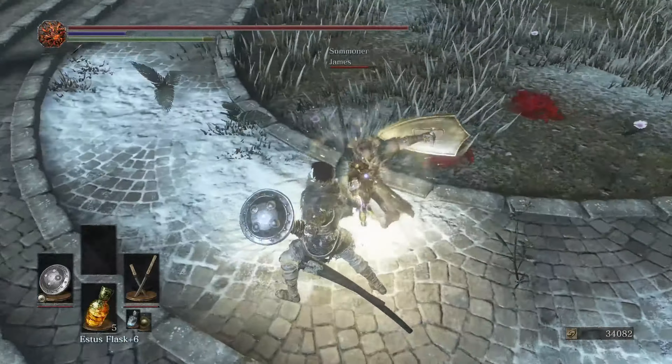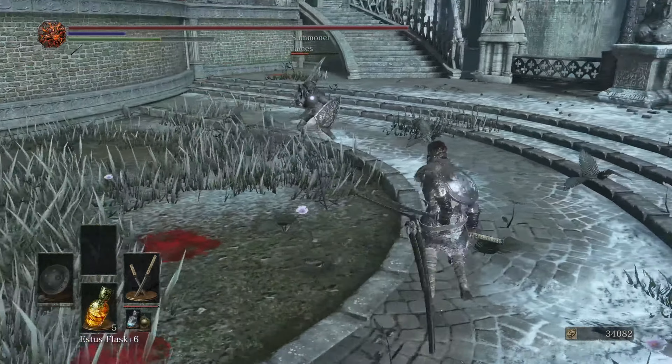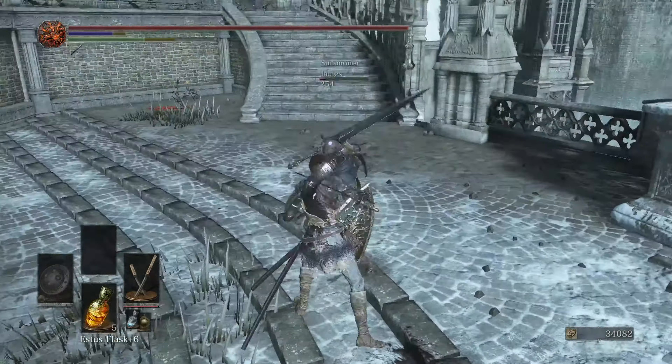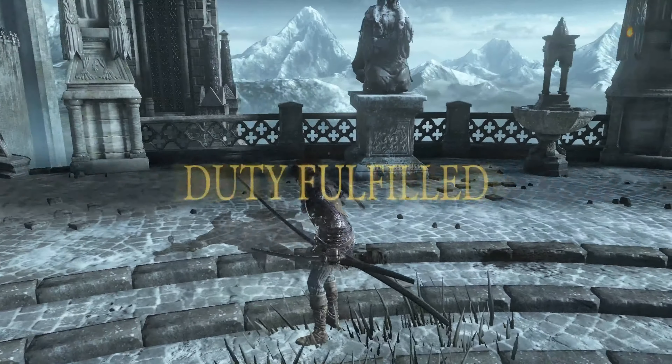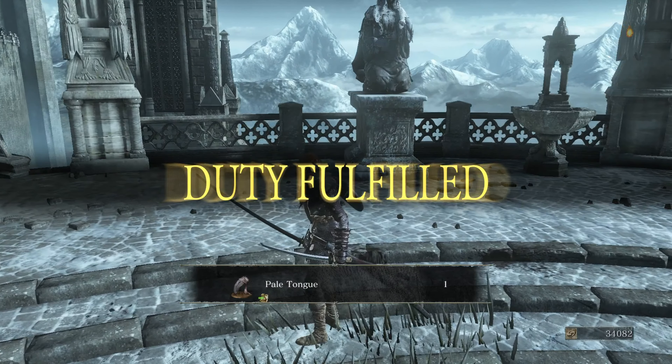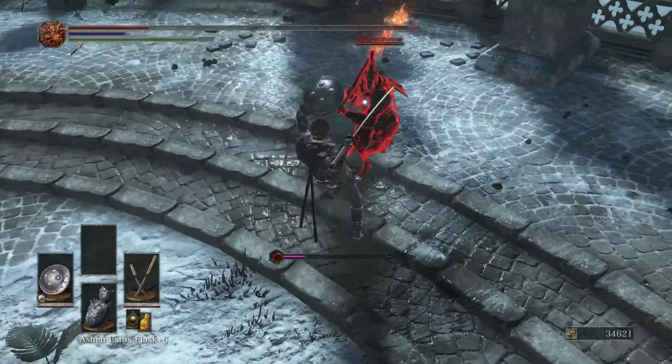Now going into the strats — the first is 'poke the bear.' You're going to be running in and just poking the person. You want to bait out parries and rolls and punish them accordingly. Don't just throw a jab out there — that's how you get parried.